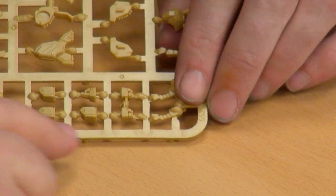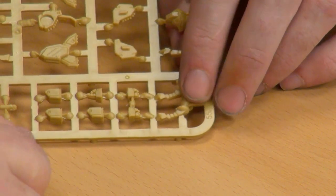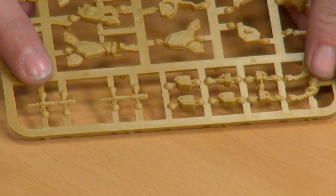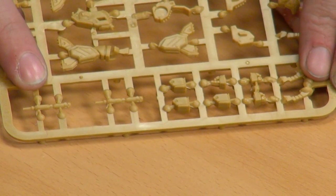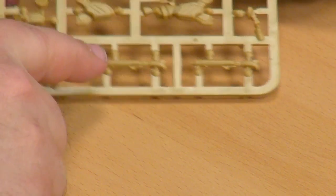Up around here — are these ammo feeds? No, these are the arms, and these are the hands. This is a big mace, an optional mace that it can carry into combat — a big club. There's nothing wrong with having a big stick to beat your enemies with. And then on the top part, here's that GU-11 gun pod it can carry. So you've actually got all the options in the box. Every option that it can make in the game is on the sprue — that is always a bonus.